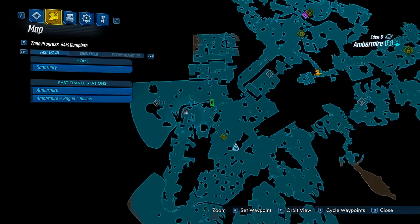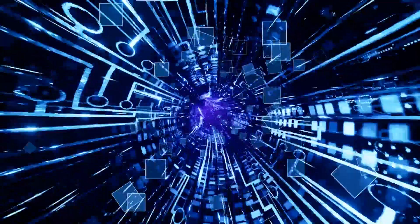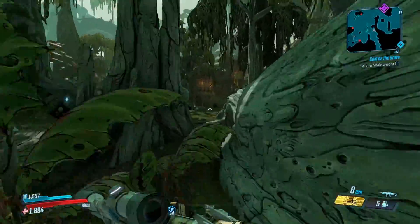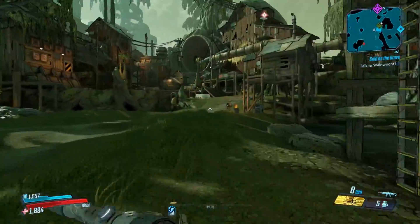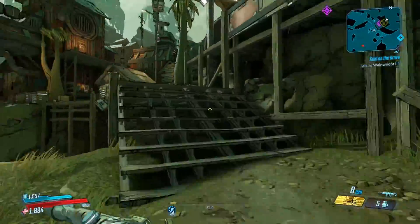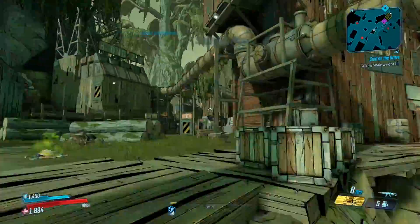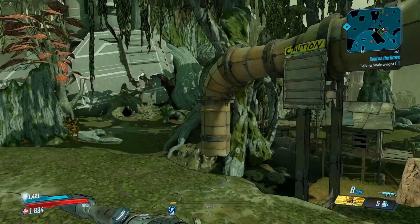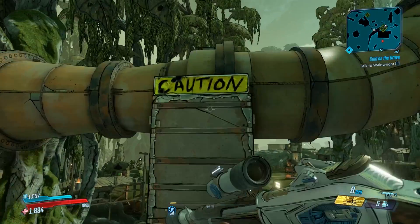We're going to head to the fast travel now and go over to that location. From this mid spawn fast travel area, just run out in this direction over to this little pipe area here. You can see the pipe running along there — we need to be on that pipe because the radio is just up there on a ledge. The easiest way to do it is to come to this sign that says caution and pull yourself up onto the pipe.